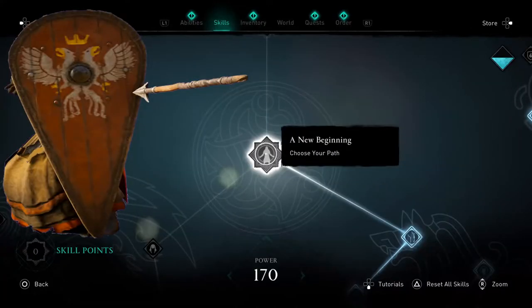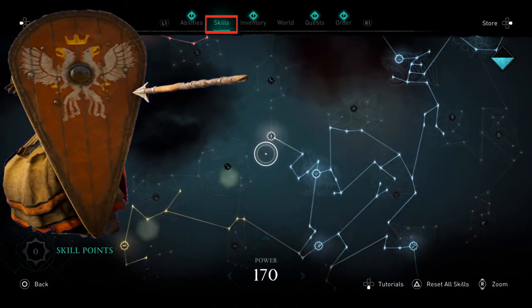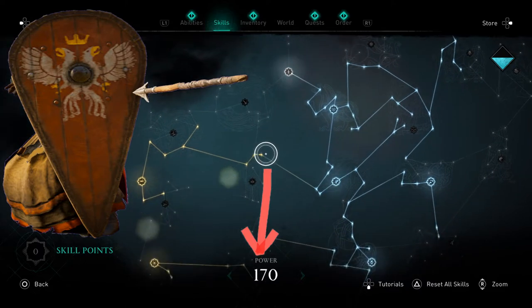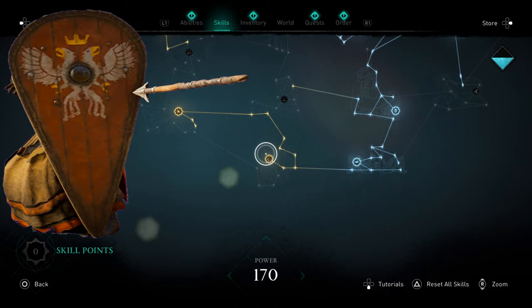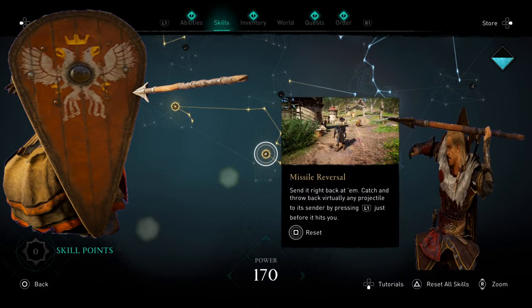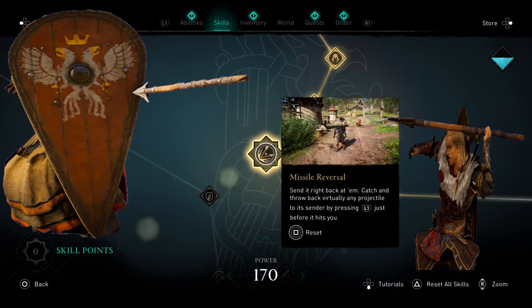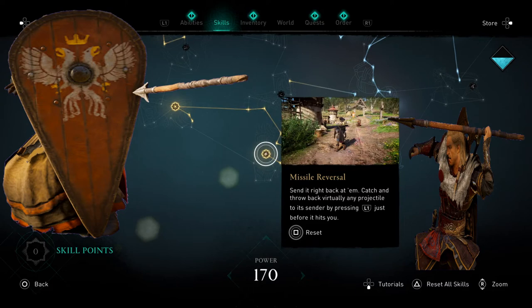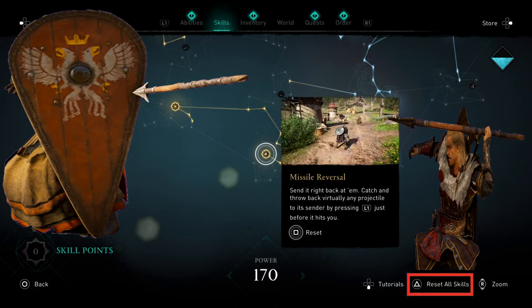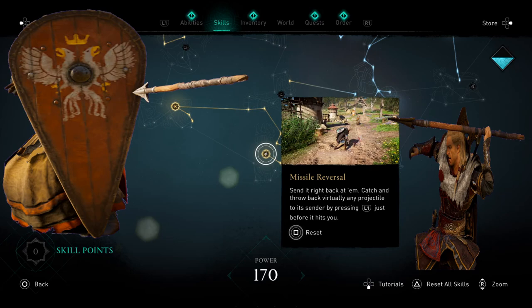Now let's shift gears to the skill point tree. We're looking under Skills, and we have to have enough points. The path we want to take is to head south from the start, and that will give us the ability to throw back spears or other firebombs. If you've got a different setup, it's always good to save your game first. There is the option to reset all skills and then allocate your points in that direction. That's the basic location of where to find it.